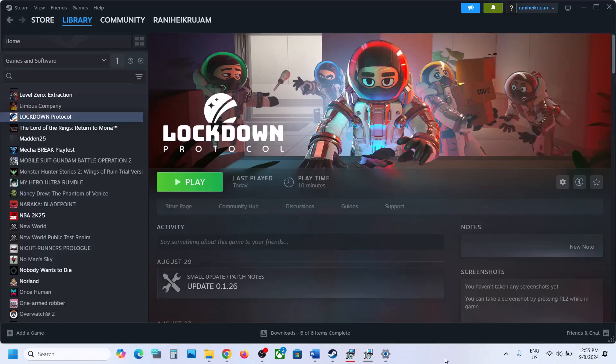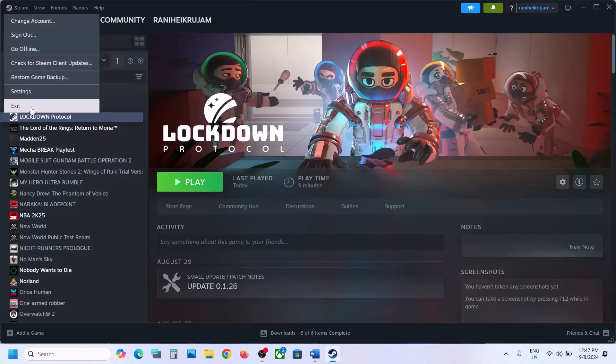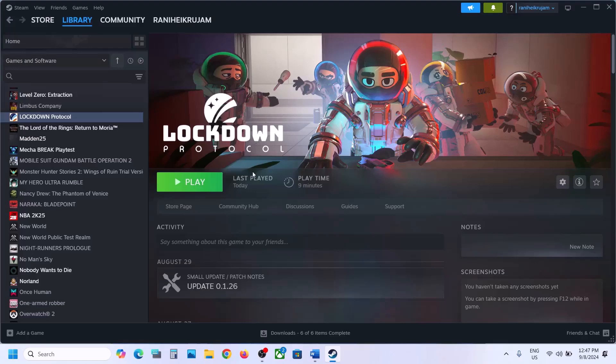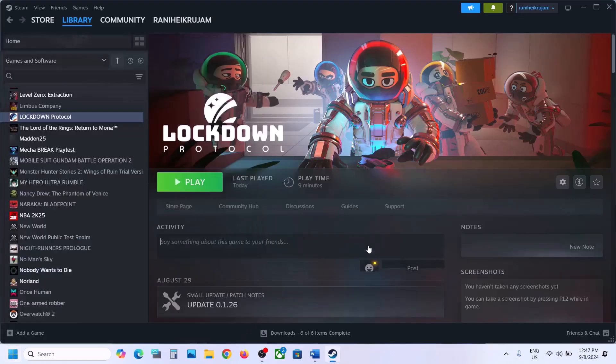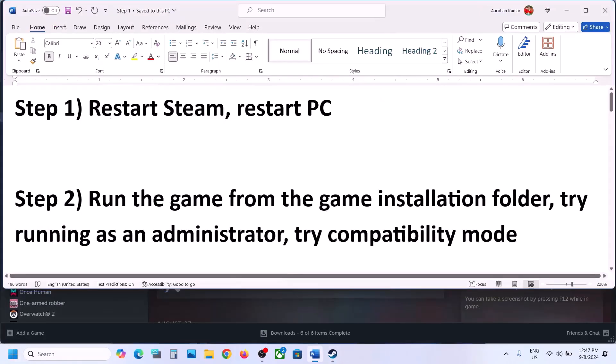Hello guys, welcome to my channel. Today in this video I'm going to show you how to fix the black screen issue with the game on your Windows computer. The first step is to restart Steam — go to Steam, click on exit, then launch Steam again and launch the game. If it's still not working, simply restart your computer and after the system restart, try launching the game.